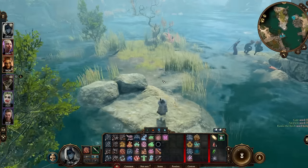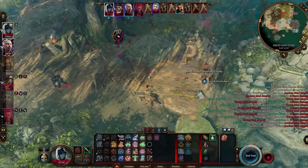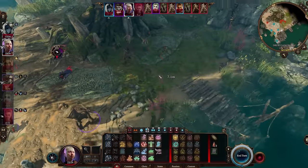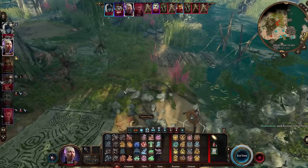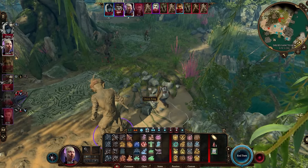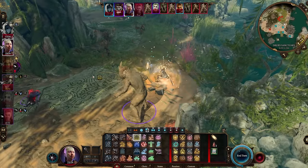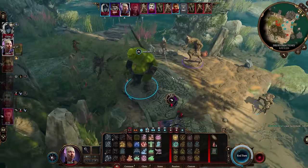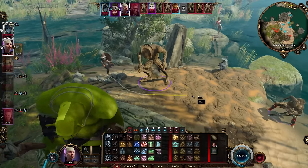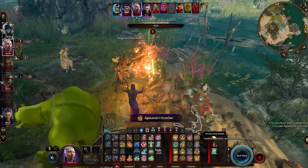In an attempt to expose Kagha, we went to the swamp to find the evidence needed to oust her. One misplaced Nen punch landed the entire team in a pretty difficult situation — surrounded by mephits and covered in mud, we wondered if this would be the end. That is, until he showed up. Paul summons an onion ring... and Shrek is here to save us! With Shrek's help, we're able to easily finish off the remaining enemies and even Kagha's gang of shadow druids.